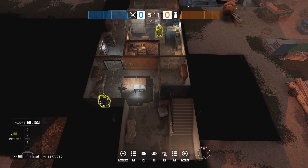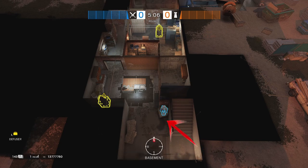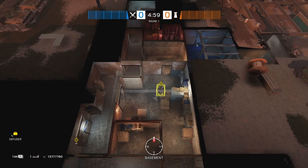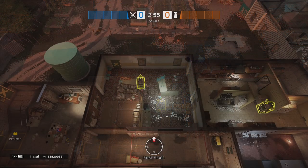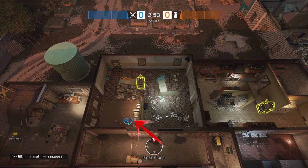Now onto Oregon, onto the Basement — one of the OG default plant sites — the washer, either on top or directly in front. And on the other bomb site of Supply Room, the default plant site is to the north of the bomb, next to the supply cabinets. In Kitchen/Dining, the default plant spot would be in front of the couches.